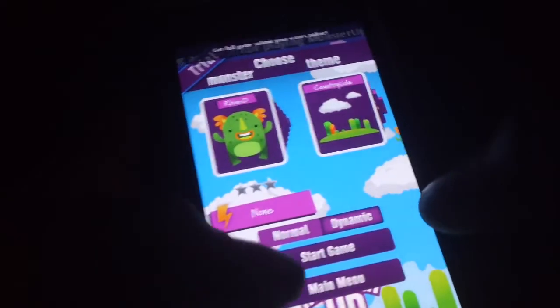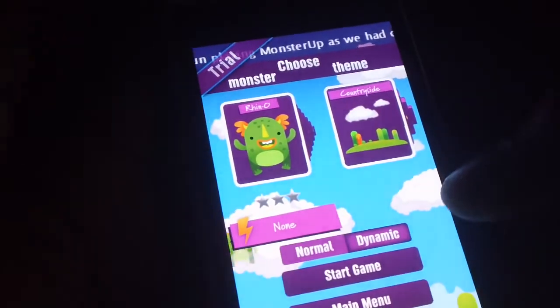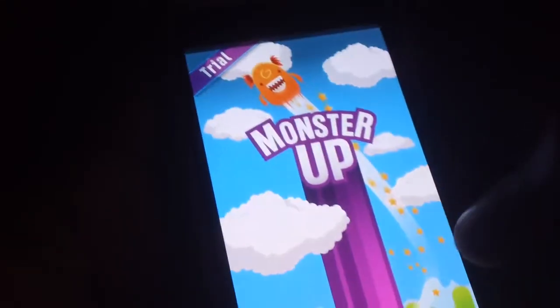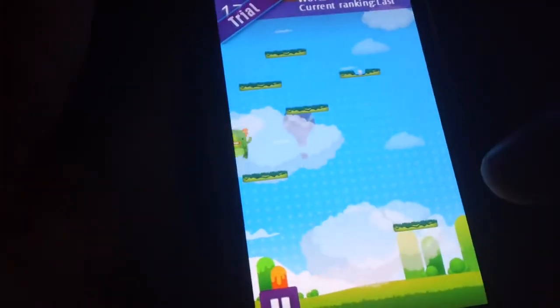So just start a game here. You can choose normal or over dynamic — just gonna go with normal here — and say start. It's a nice spin-off to Do the Jump.